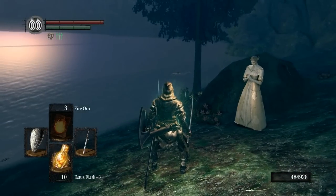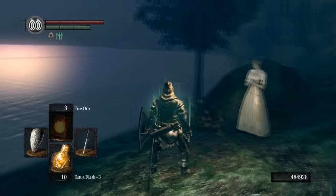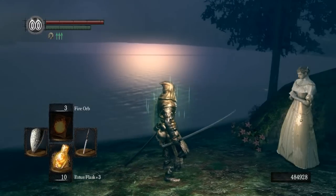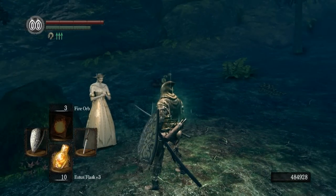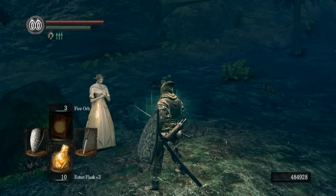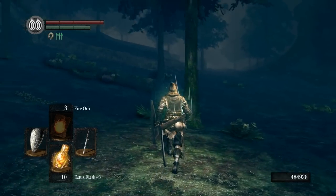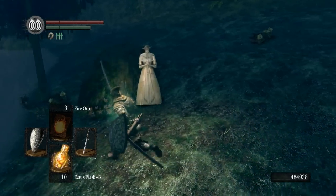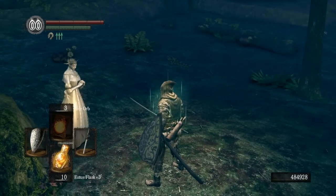Like I've been pointing out, this is the area where you kill the Hydra and summon Dusk of Oolacile. This is all relevant to accessing the DLC, and I'm going to link all of that stuff together in a final video compilation. Also make sure that this area is cleared of the wandering golems in the background, because if they follow you over here they can easily kill Dusk, and you just don't want that to happen.